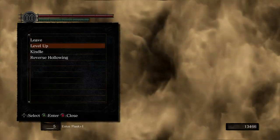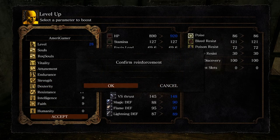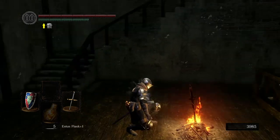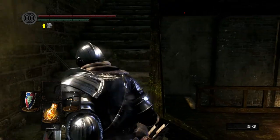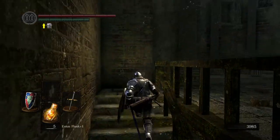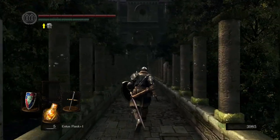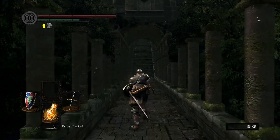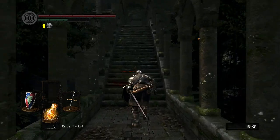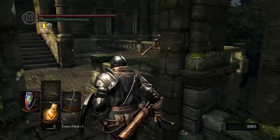First things first, let's go ahead and level up. We need one right here — vitality. Alright, we'll leave it like that. Now we have a lot less souls, which I'm okay with. I'm not sure how I feel about this armor. It's cool, but when it comes to rolling it's not as good in my opinion. I like rolling fast, I like having more juking power if you will.